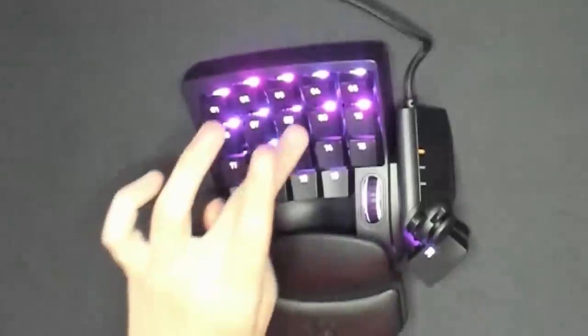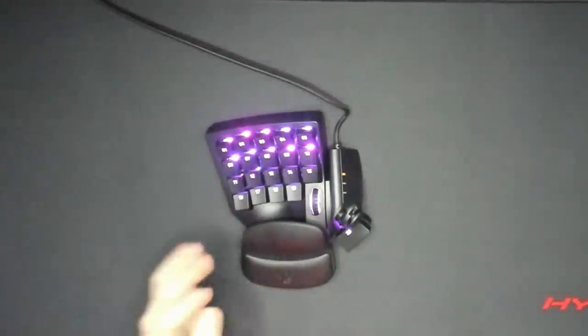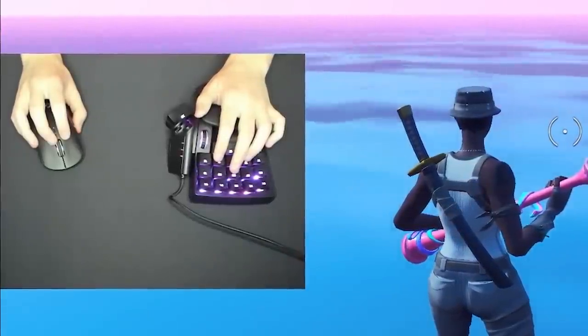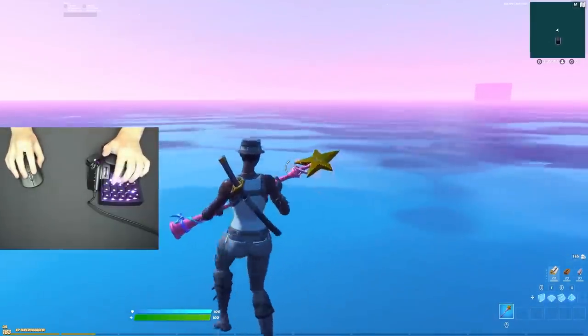So for WASD, it's actually 8, 12, 13, and then 14. And then my edit bind is number 9. I'm gonna have to figure out all my other binds, but this is just a really weird keyboard. And you already know I have to do a keycam for this keyboard. So before I get into actually trying to edit fast with this, I just gotta figure out the binds.